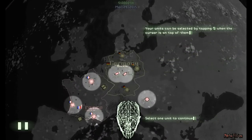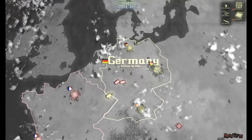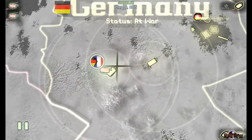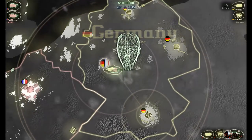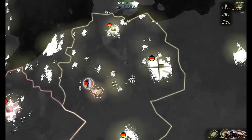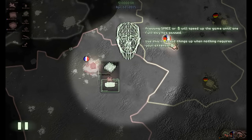Your units can be selected. Pressing the left mouse button on an empty area of the map will clear the selection of units. Select a unit to any point. Some of your units got involved. This is a Fighter squadron. Pressing space or the middle mouse button will speed up the game until one full day has passed.